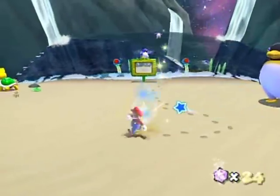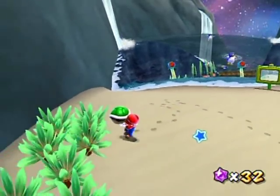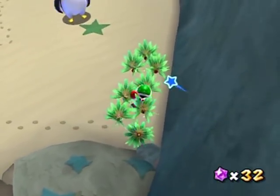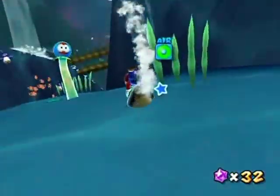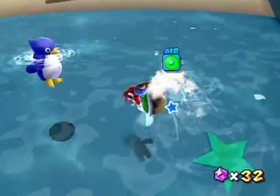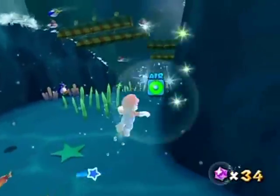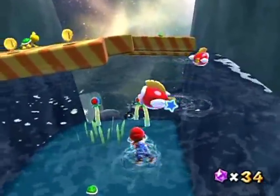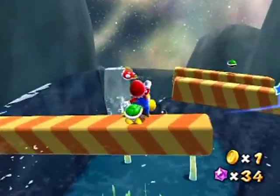There's another way to swim — if you grab a shell, you can just control yourself with the control stick. No buttons, no anything. It's pretty swift swimming. You can also shake it to throw it, and use it to break open stuff. Cheep Cheeps are hanging out at the surface, which is probably my best bet for getting around, despite how capable Mario is in the water.